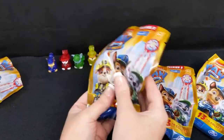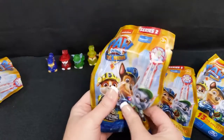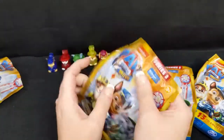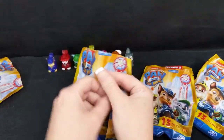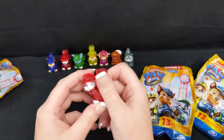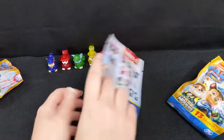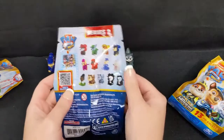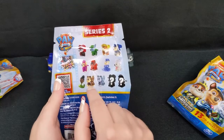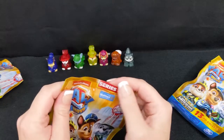Our next blind bag — let's see, let's see, what do you think? It doesn't feel like a Rocky this time. I'm starting to know what Rocky feels like just because we've opened so many of them. Not a Rocky — which one do you think we got? There we go, we got Marshall! So another double, but at least it's not Rocky. I can kind of feel Rocky's ears whenever I open the bag. We still need these ones here and our two mystery pups — we've got seven out of thirteen.